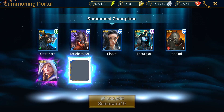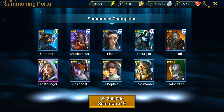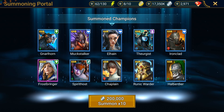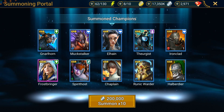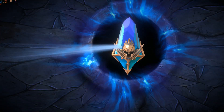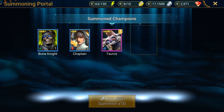As for the Ancient Shards, I had 38 to open, decided to do them all, and here's what I got. In this batch, they are all Duplicates except for Frostbringer, which could have been interesting a couple months ago but I probably won't use her now. And then Runic Water — in case you guys don't know about this Champion, he does have a Team Reflect buff, which could be very interesting for the Fire Knight.